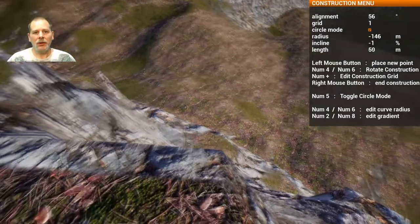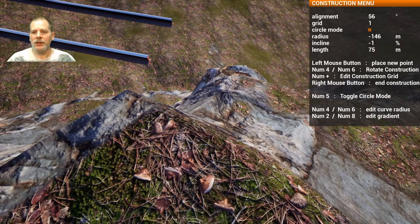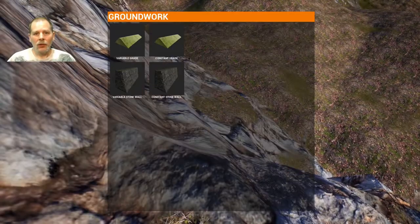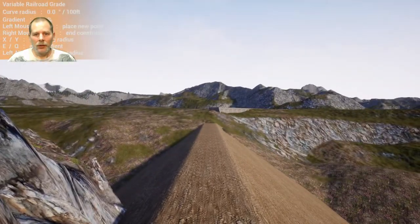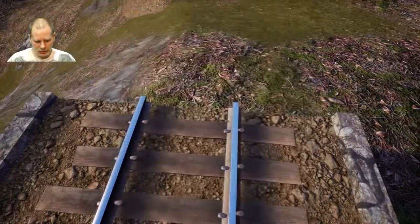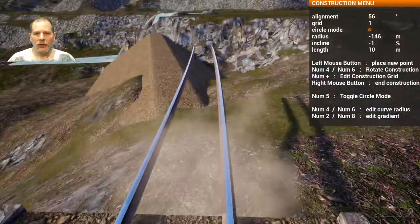Oh, you know what it is — it's the bottom there. We are at negative 146 — that's our radius. So we're going to put groundwork on here — groundwork — there we go. Let's try that and we'll see if that'll work. Maybe it'll even keep our settings for our bridge. Bridge, fireproof red — yeah, cool, it kept our settings.